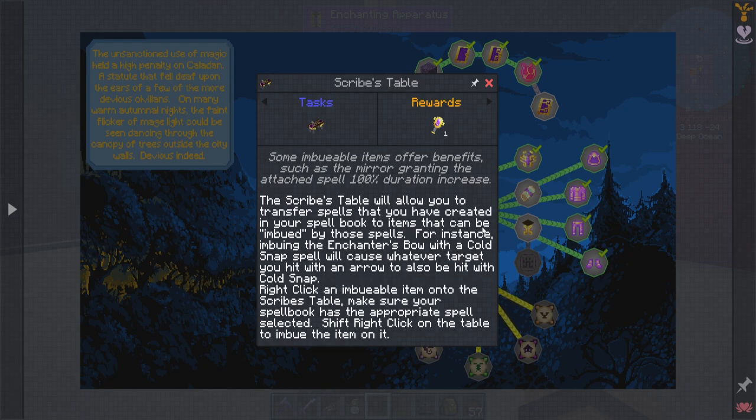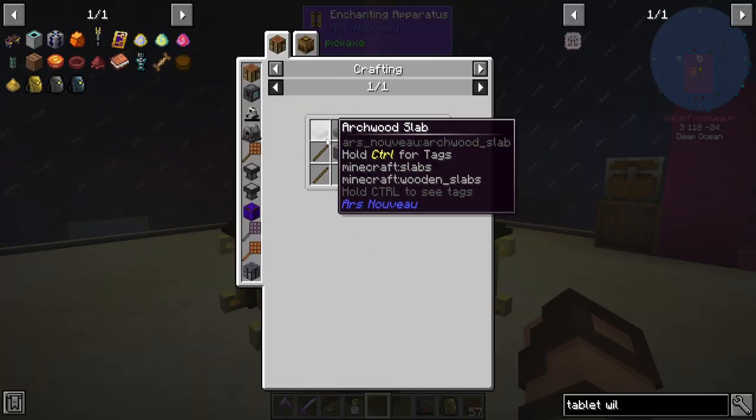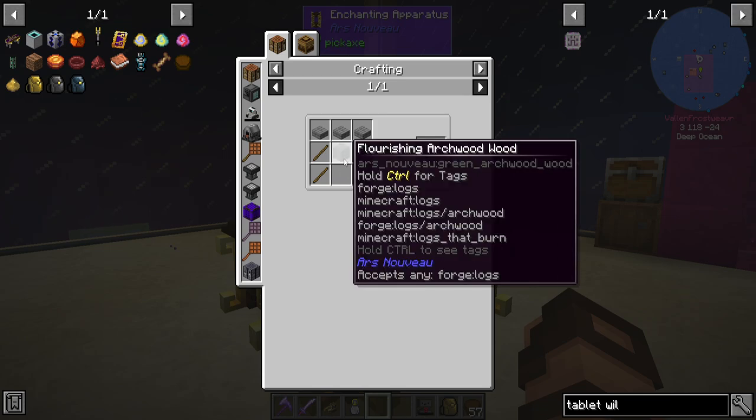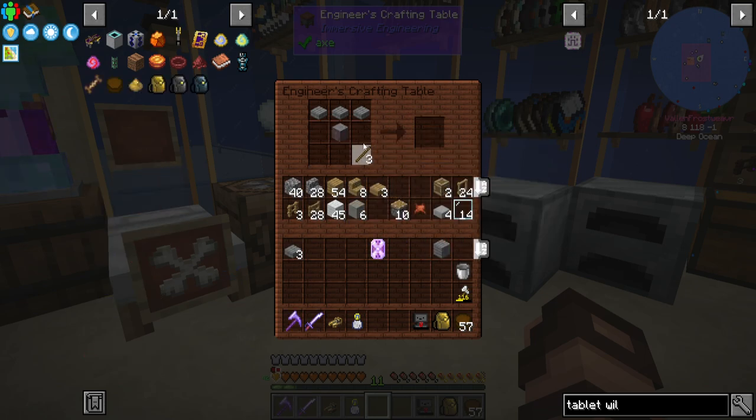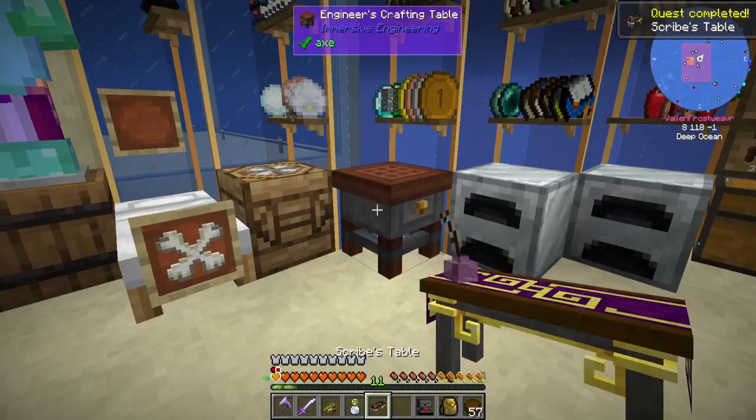The Scribes table will allow you to transfer spells that you have created in your spellbook to items that can be imbued by those spells. For instance, imbuing the Enchanter's Bow with a Cold Snap spell will cause whatever target you hit with an arrow to also be hit with Cold Snap. Right-click an imbuable item onto the Scribes table, make sure your spellbook has the appropriate spell selected, then shift-right-click on the table to imbue the item. The Scribes table is made from some archwood slabs, any of the archwood logs, and a few sticks. Pretty easy, considering I've got botany pots generating lots of archwood. Let's do those slabs, that log, some sticks — and we get a Scribes table.